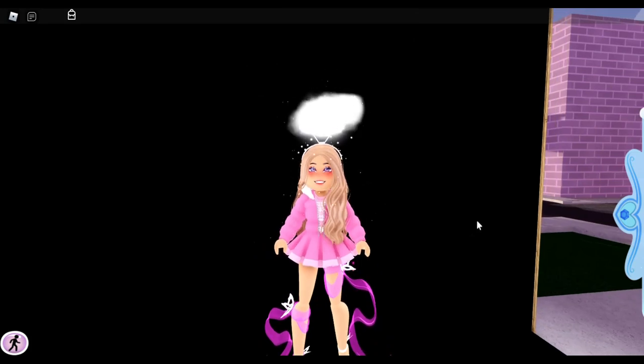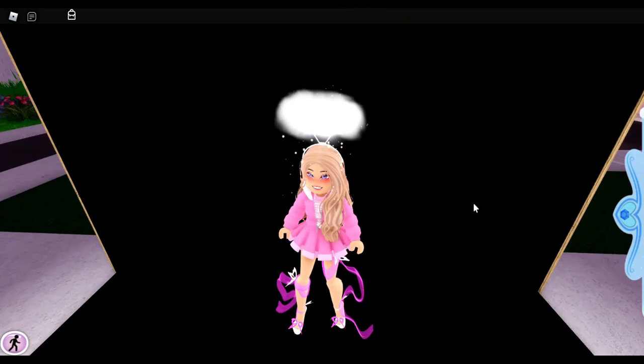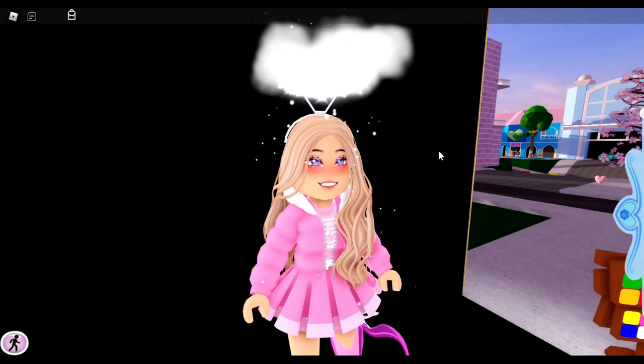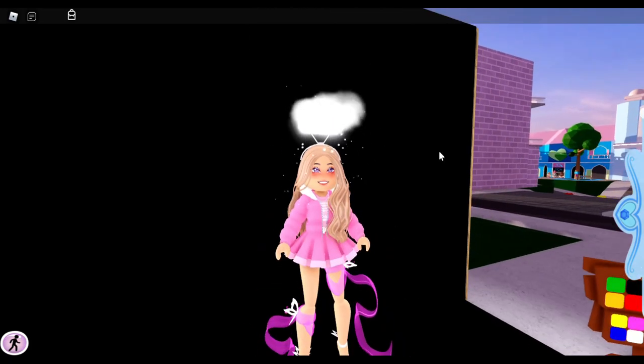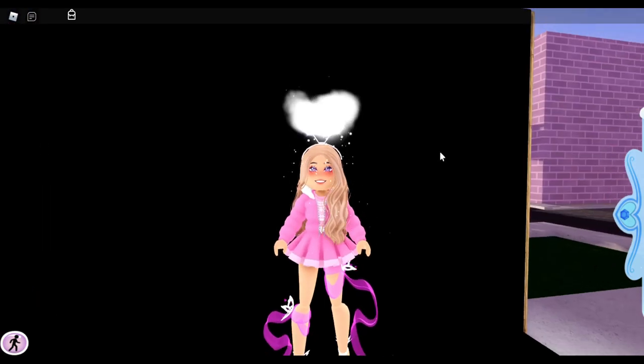If you color it green, it kind of looks like an alien halo — you've probably seen those hacks of people making alien halos with the angel halo and the snow flurry cloud. Obviously it's not the actual alien halo, but coloring it green really sells the look.